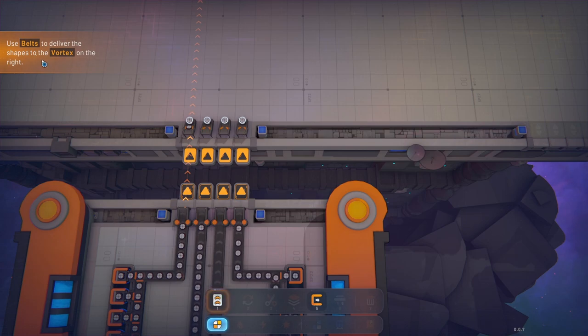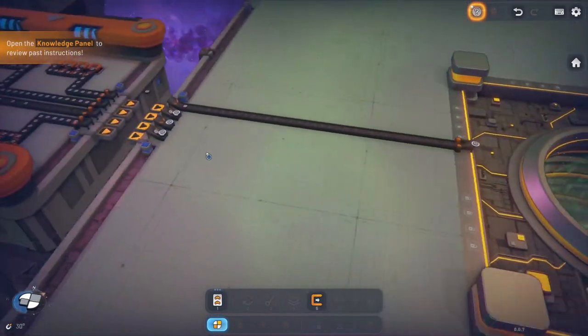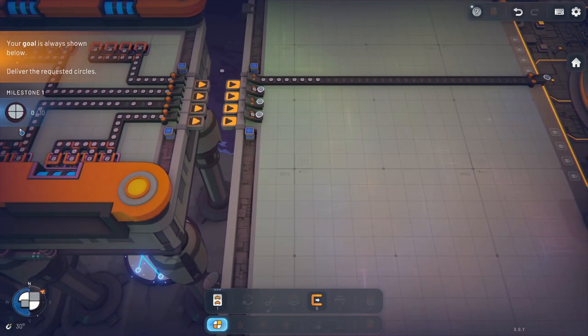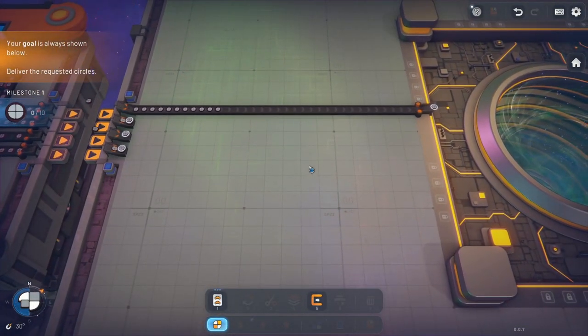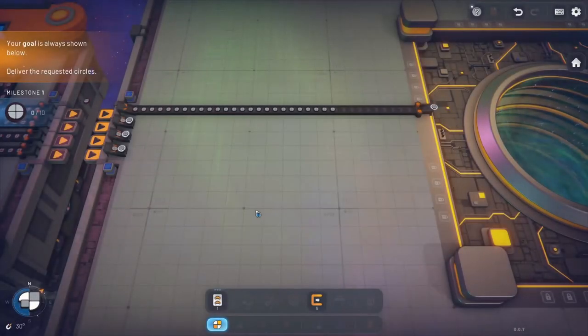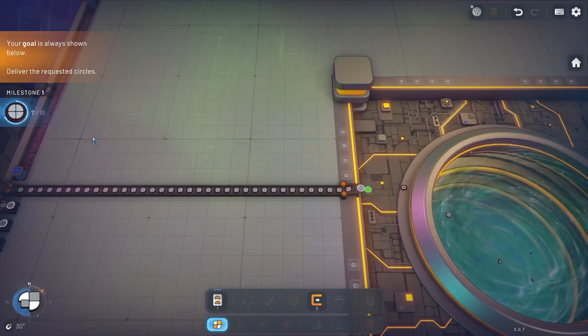Now they want us to use belts to deliver shapes right into the vortex. We'll just throw those in there for now. It's like a knowledge thing — it always shows on the side what it wants. It wants 10 of these, that's fine. Once we get to 10, we'll get a hockey overview. As the game goes on we'll unlock different things, blueprints, machines, and the whole nine yards.